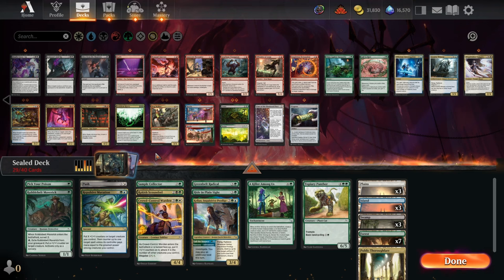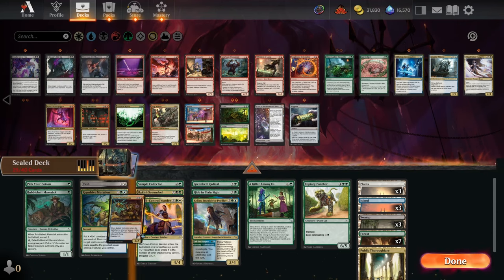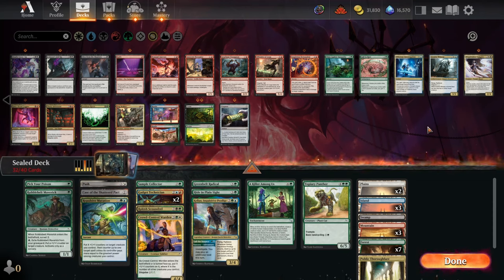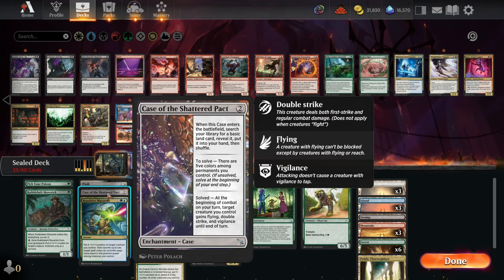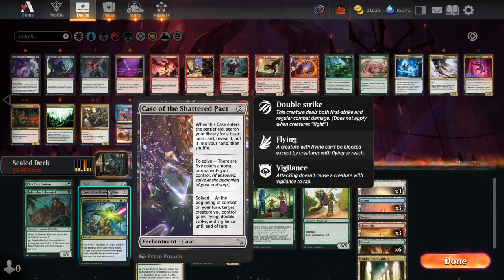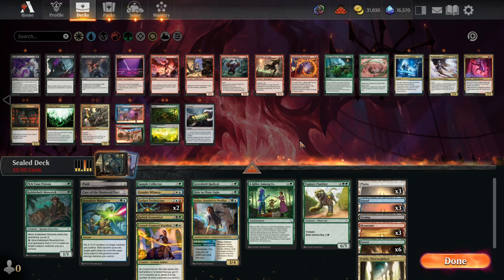We've got a tiny bit of collect evidence in green, which is just Sample Collector really. I don't think that's worth Insidious Roots unless we have a ton of blue, which we don't. There's Granite Witness and some Technicians out of blue that we can flip up off double blue. That makes Case of the Shattered Pact a little better because our fixing is pretty weak — if we somehow get all five colors on board, it becomes a win condition where all our creatures get flying double strike vigilance. Blue, white, green, black, red off Technicians — it's pretty rare that would happen, but maybe that's enough.